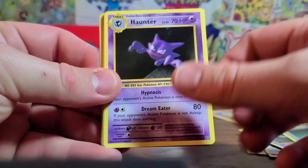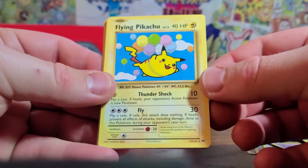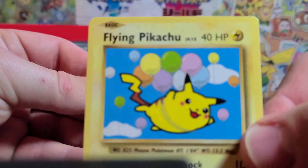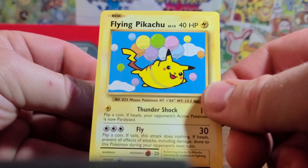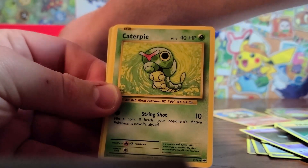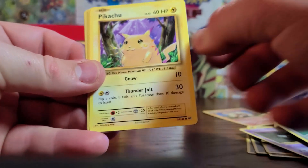Fifth pack: Maintenance, Haunter — we got a secret rare — the flying Pikachu! Let's take a closer look. Wow, that is beautiful. There are a couple of secret rares and other cards to get. It's got the yellow cheeks, not the red — Pikachu!